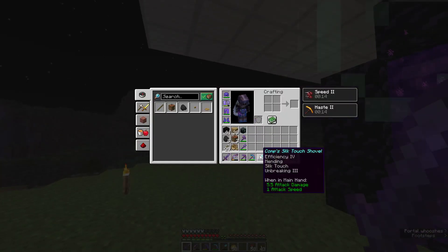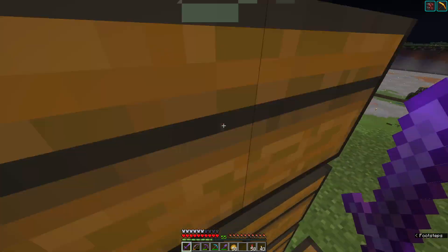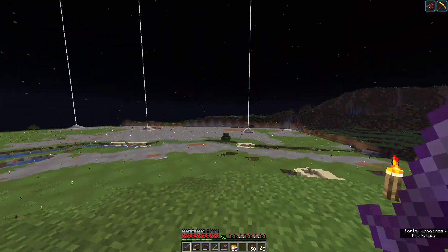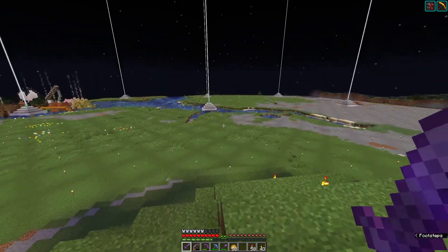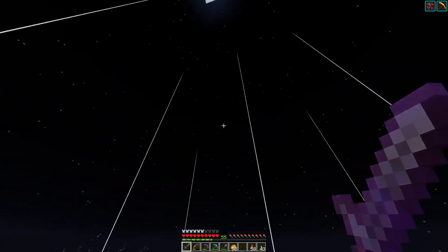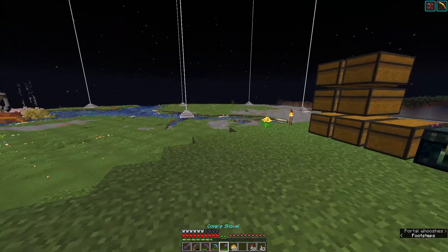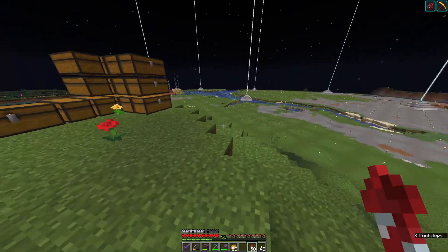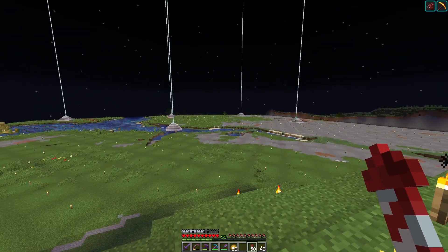I used Typhoon's iron farm for some of the iron blocks, and his Wither skeleton farm to get all the beacons. I have nine beacons here — I had 18 for this build, plus four at home, so 22 total. It's really easy to defeat a Wither on this server because there's grief protection: any block above roughly Y64 cannot be broken by mobs, not even a Wither. So you just put him in a little hole in the mountain and sword him to death.